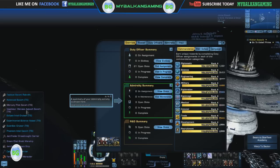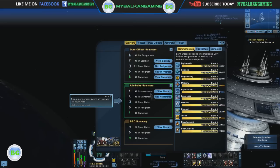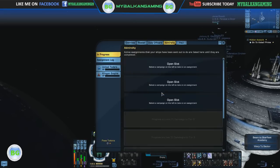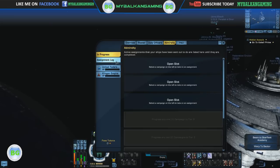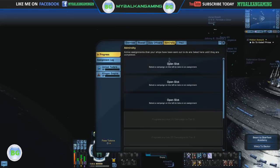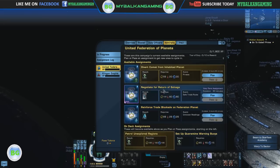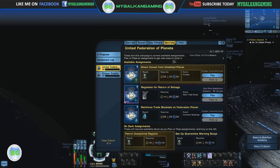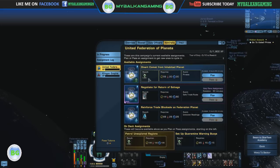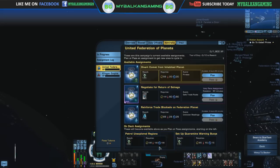So it unlocks every ship you have on that character — I have a couple of them. We can see the Admiralty system has Assignments, In Maintenance, and Open Slots. Currently we have three open slots, and we'll progress and unlock more slots along the way. Here is the United Federation of Planets campaign. On top we have the campaign XP, and below that we have available Assignments and on-deck Assignments.